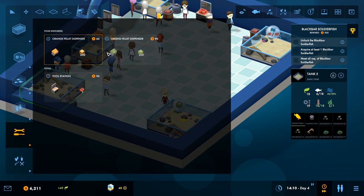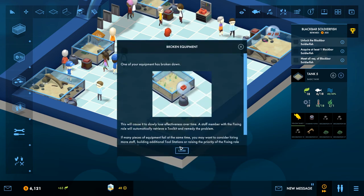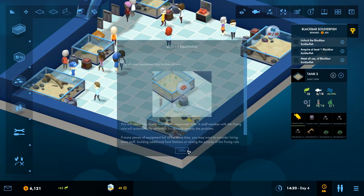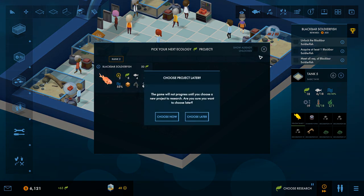He's living the dream already. Now we have a black bar soldierfish just unlocked! This guy requires no lights — he cannot be housed in a tank with tank lights attached. He likes caves and orange pellets. That shouldn't be too much of a problem. He's a big fish too.